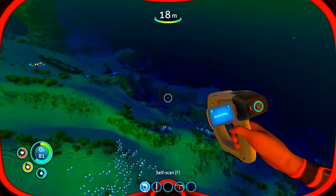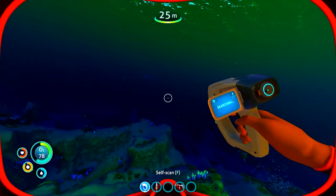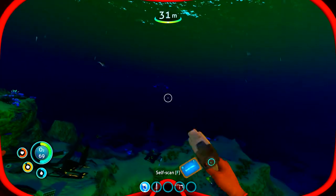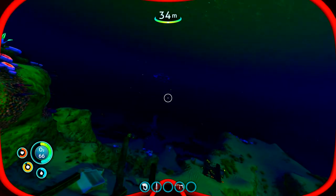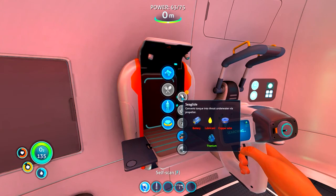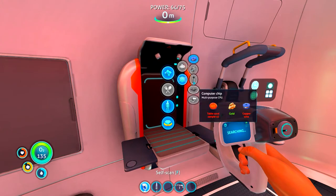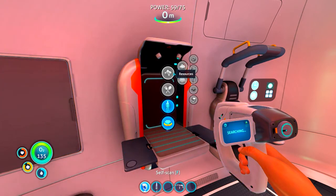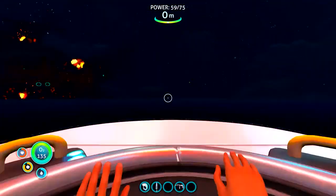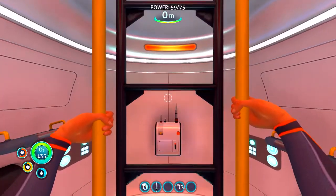Bro, the noises this game makes — I am not tripping! What is that in the distance? That is the most scariest thing I've ever seen in my life. Okay, so the Sea Glide just got added to my blueprint. We need a battery, we need lubricant, and we need copper wire. I think we can make copper wire right now — battery not so much. Lubricant — so we need more Creepvine Sea Clusters. I'm gonna wait until daytime again and we will make our Sea Glide.